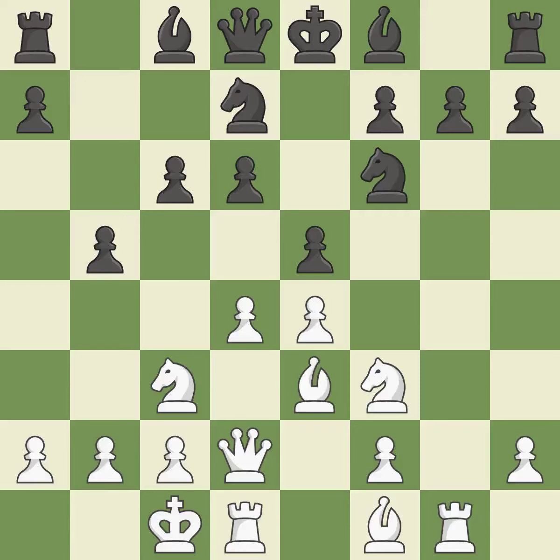Castling queenside tends to be more active because the rook is closer to the center. This threatens to win a pawn. This loses material — only one move worked there, and this wasn't it. This overlooks an opportunity to develop a queen off its starting square. It is a mistake.